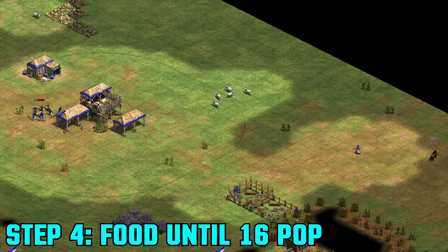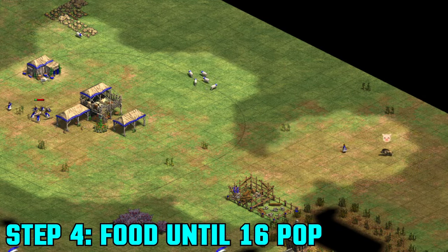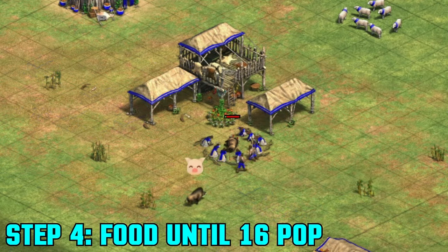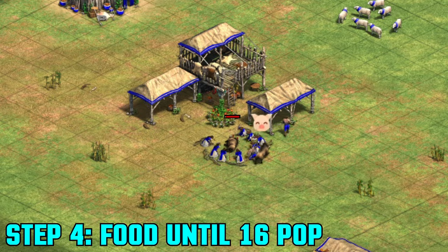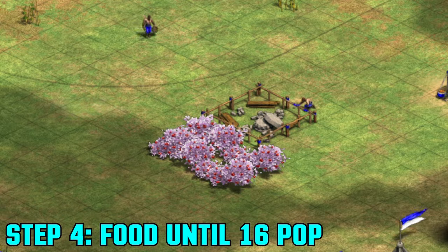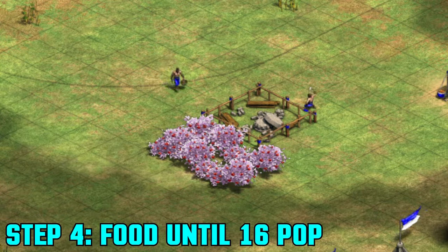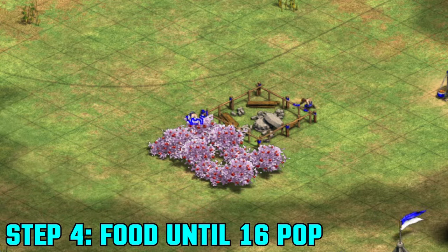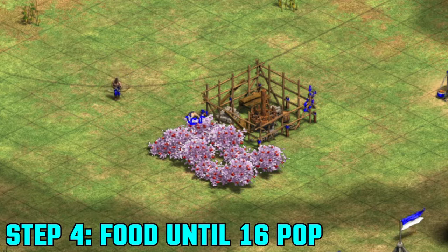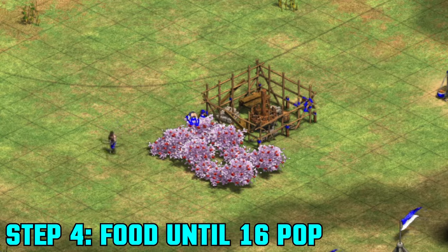The next four villagers will go to food under the TC. You're probably going to be getting your first boar with the first of these villagers, but that depends entirely on how many deer you have pushed and your own personal timings. Bring that second boar in in time for the first boar to finish. This next villager will make us 16 pop — food until 16 pop before the last four villagers. This villager will go to berries to build a mill, alongside sending another villager from under the TC. We want two villagers on berries. If your house builder from the start was near your berries, he may already have built a mill and you'll only need to send one extra villager for two on berries in total.